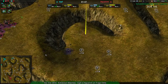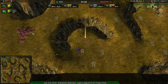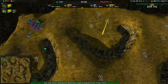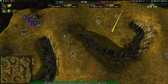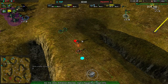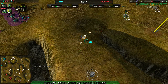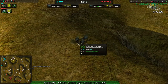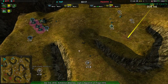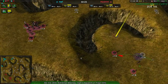Aquanim doesn't expect that — they're checking both typical starting positions but haven't found Toph yet. Aquanim is getting more metal and expanding a lot faster. Toph is a little slower but does find Aquanim. This starting location makes expansion very difficult — it makes defense easy. Where Aquanim starts, they only need to worry about one ramp, giving them access to six metal extractors.